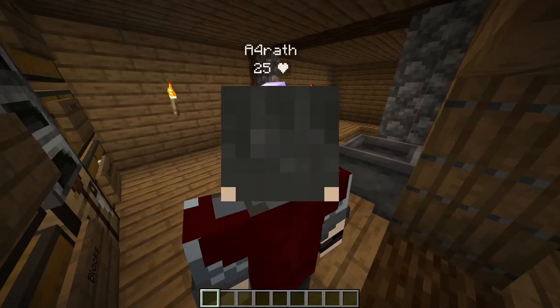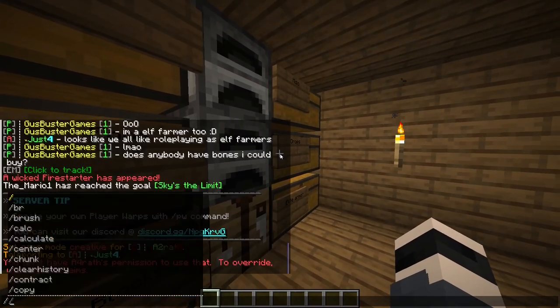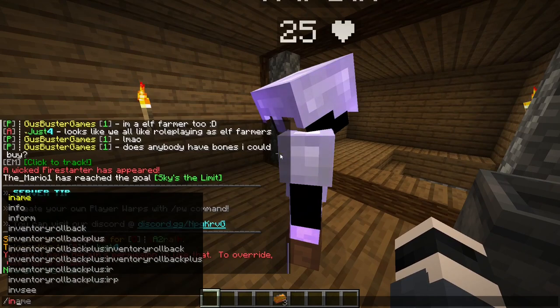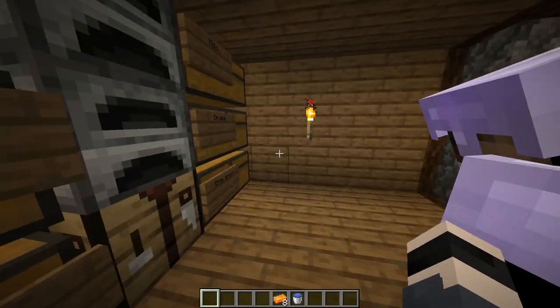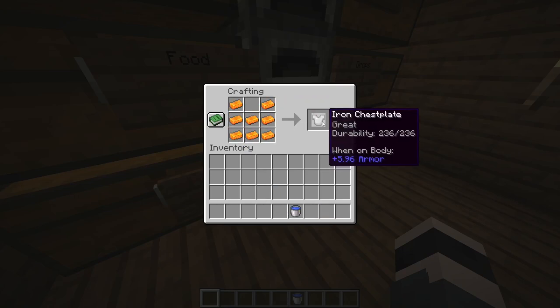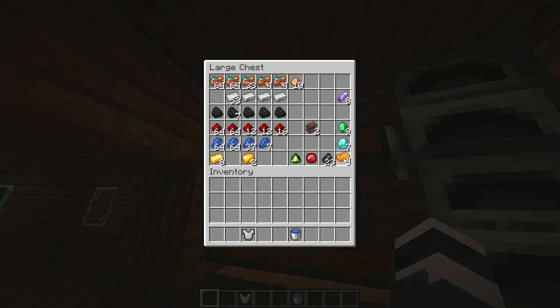And this is the owner account, which of course gets a few buffs. Anyways, we can take those hot iron ingots and continue. We'll also take the water bucket. Now, as you can see, you have hot iron ingots, and let's say we craft a chest plate — as you can see, it's a great chest plate.